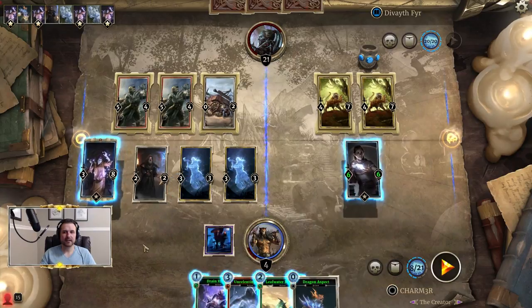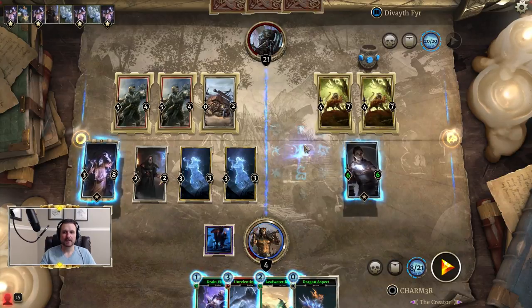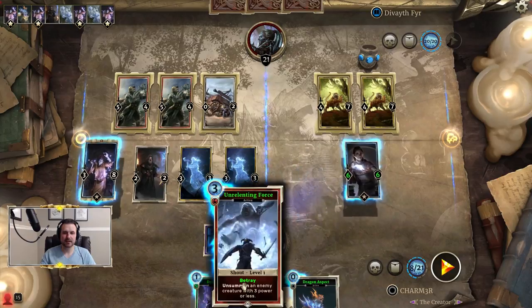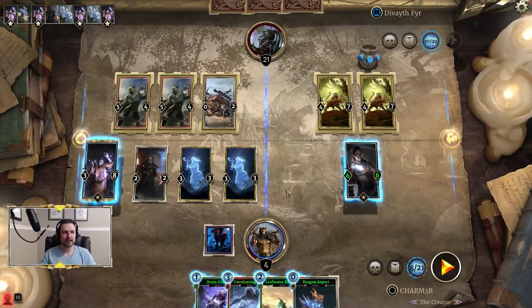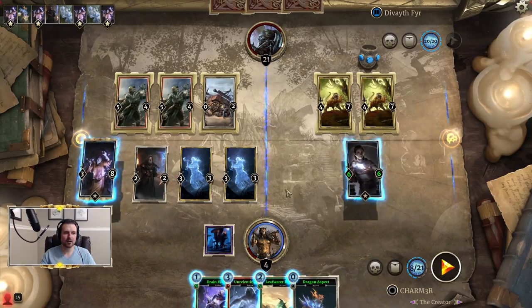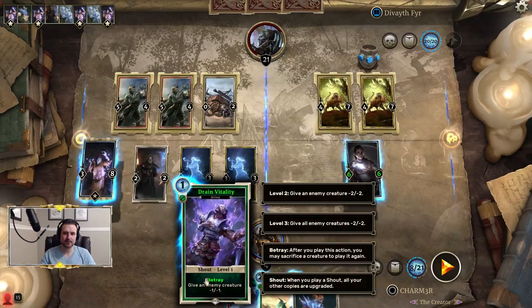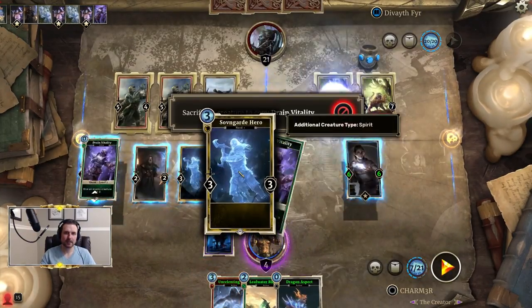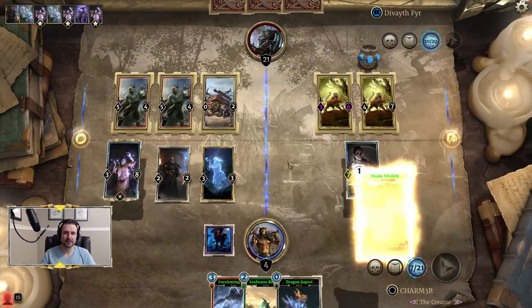Next up, we are going to use Drain Vitality on a Sench Tiger specifically because this has four attack, but when it goes minus one, minus one, that means it'll have three attack and can then be hit by an Unrelenting Force later. And we are going to betray, because we want to get rid of this other Makeshift Defenses. We're going to get rid of one of these Salmengard heroes and get rid of the Makeshift Defenses.